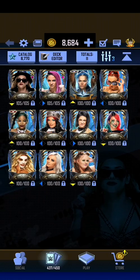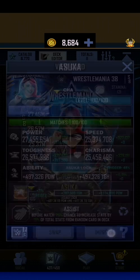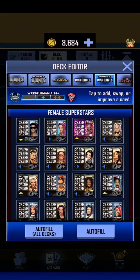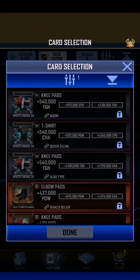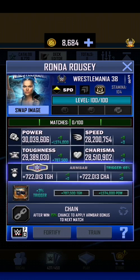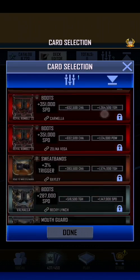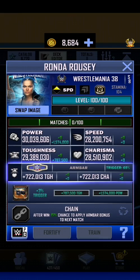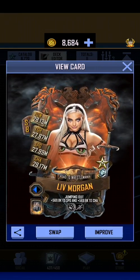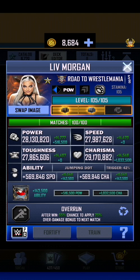If I go into Deck Editor and into Women's War Games, I think Ronda is going to replace Asuka. Let's remove Asuka and autofill — and there she is. Ronda is already our third best card. Let's give her that equipment once again. I don't think we've given anything to Rhea yet either, so let's give her equipment as well. Ronda Rousey by herself, with zero matches, is actually stronger than this Fortified 2, Road to WrestleMania Spring Fusion Liv Morgan, which does have her 100 games and had equipment on her as well.